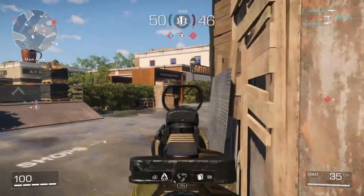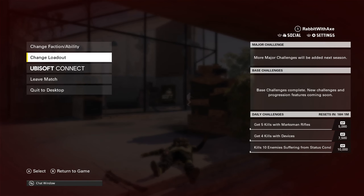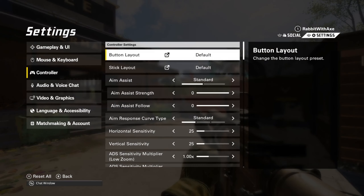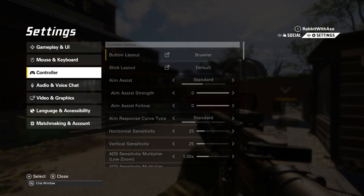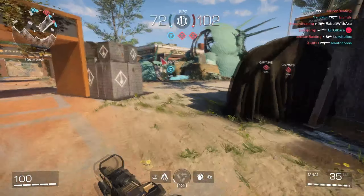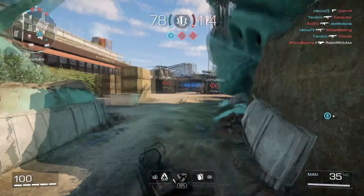My major issue last time was just how rough some of the movement felt. I'm going to change my settings now — I'm on controller. Button layout — there we go, melee and jump swapped. No, that's not what I want. There we go, Brawler — that means I can slide how I want to slide, which is way better. Now I have full control of my movement.